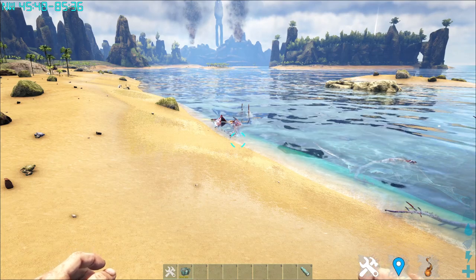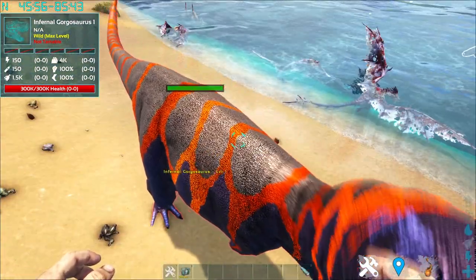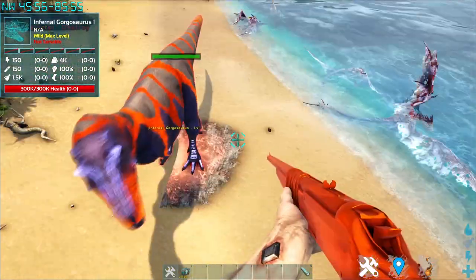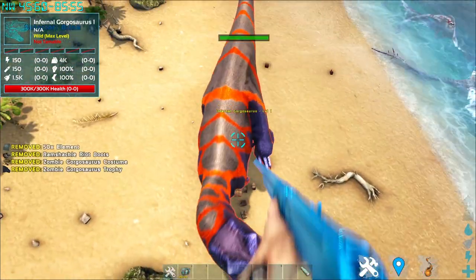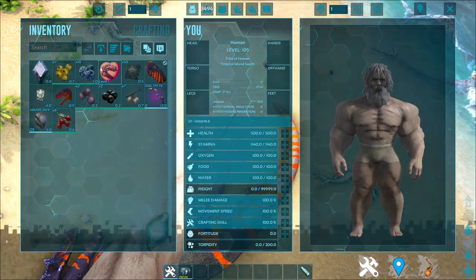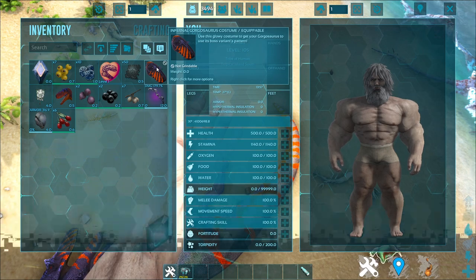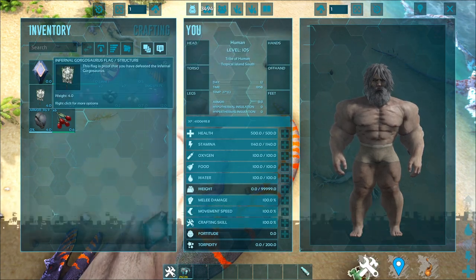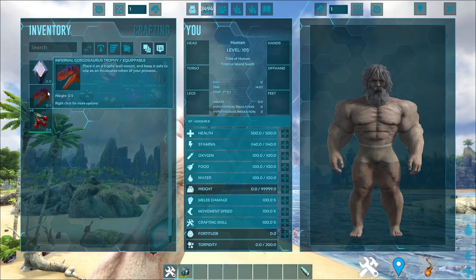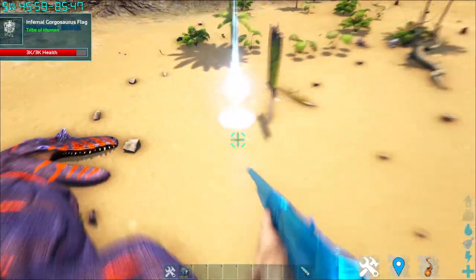Up next is the Boss Gorgosaurus — the Infernal Gorgosaurus variant you can tame from a boss fight. It has way more abilities than your own Gorgosaurus. Killing it rewards you with a Chibi Infernal Gorgosaurus, 50 elements, a Gorgosaurus costume, an Infernal Gorgosaurus flag, the Infernal Gorgosaurus trophy for your wall, and some tech items — since it's quite a tough boss.